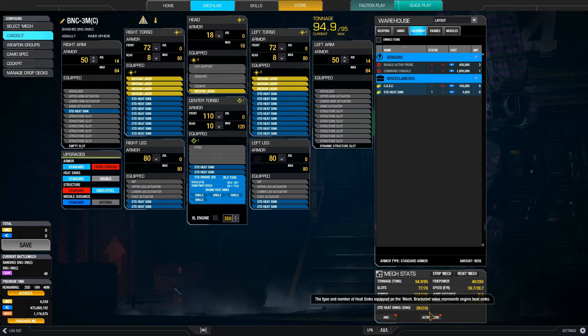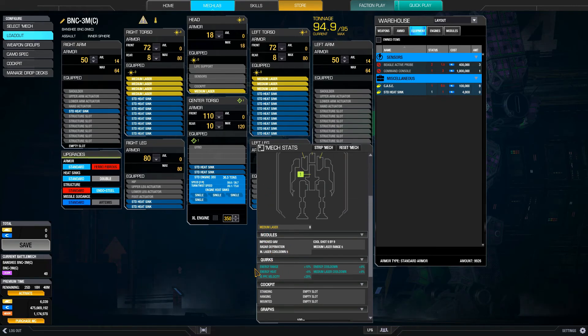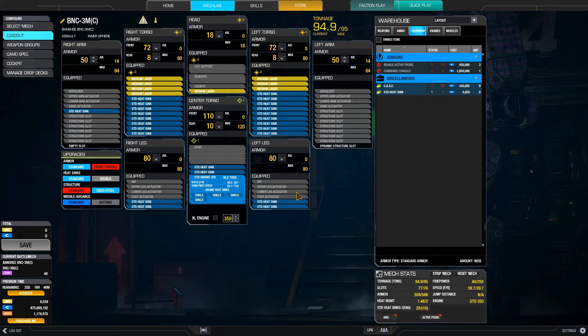I managed to fit 38 into this Banshee for a heat management of 1.46. This variant, the Banshee 3M, comes with energy range 10%, cooldown and medium laser 5% each, and heat 5%. It also has PPC velocity, but I have no PPCs. So that gives me 8 medium lasers, really not much, and a whole shitload of heatsinks.